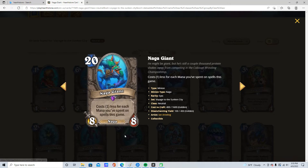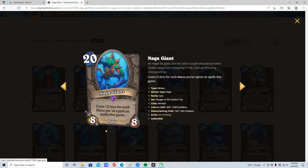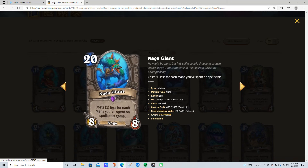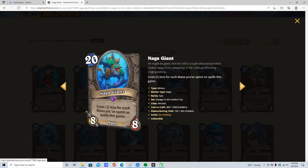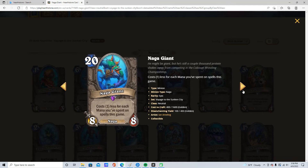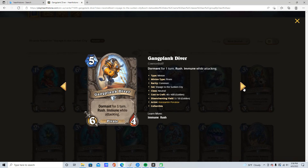20 mana, 8/8. Cost 1 less for each mana you spent on spells this game. It's a Naga. I'm going to give it 4 stars. I can't think of a specific deck, but I'm sure this is really strong because it's really easy to spend mana on spells. So it's going to be insane, probably. Warlock will probably run it.